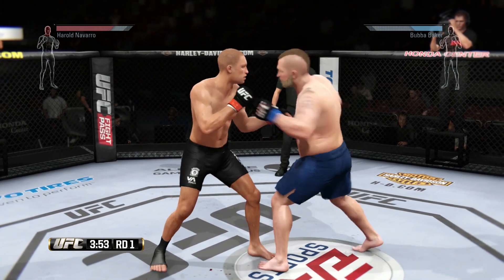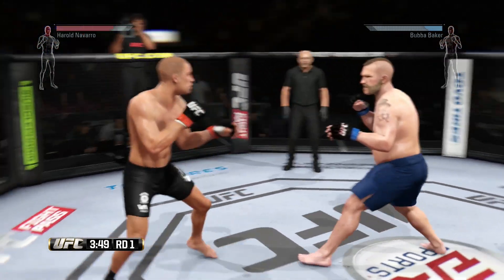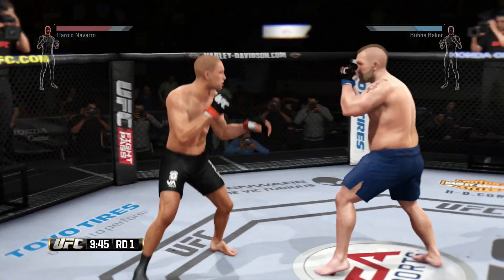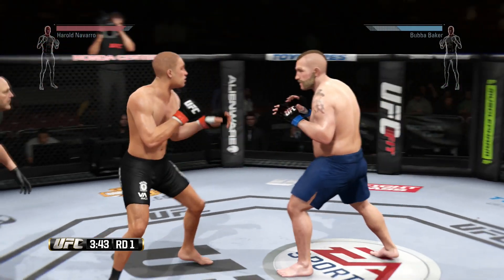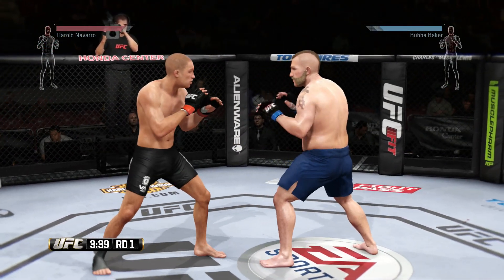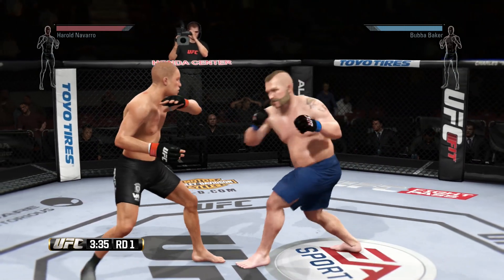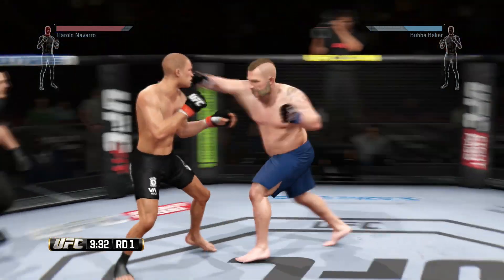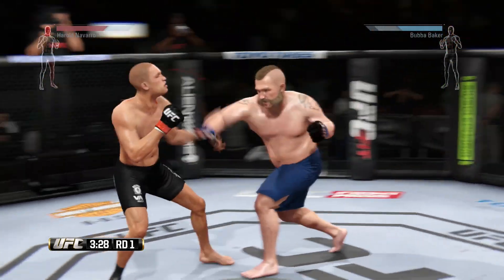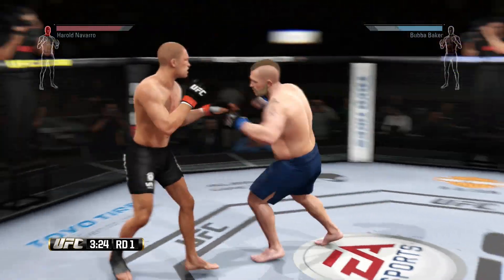Besides statistics, knocking somebody out actually has a lot to do with how you fight, and I believe that counter punching and defense are the keys to actually getting the knockout. When I fight, the thing that I like to do is use a lot of movement — I'm actually relying more on movement than I am on blocking. If I stay away from my opponent they can't hit me. Think about Carlos Condit when he fought Nick Diaz: Condit was everywhere, he made Diaz chase him the entire fight, he would throw a couple punches and then get back out of range so that he could not be hit.